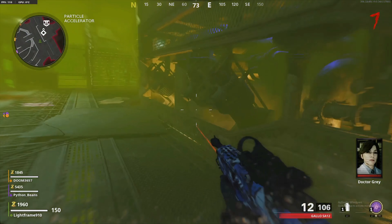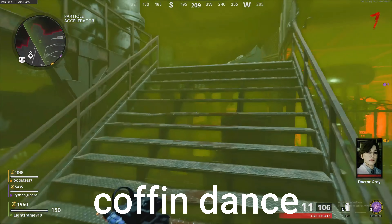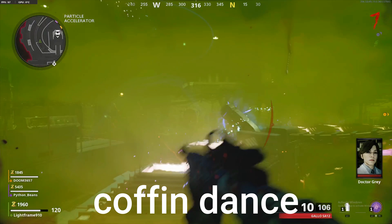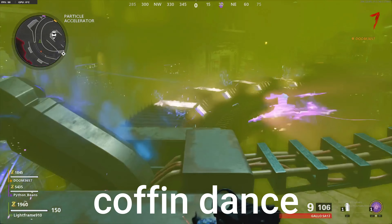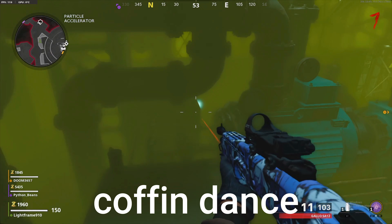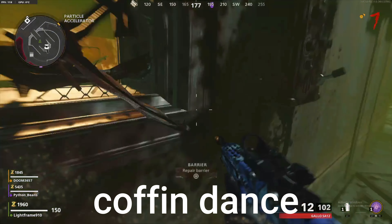Starting out, step one is to obtain the Wonder Weapon. One of the ways I recommend is with the Coffin Dance Easter Egg. Just follow this path and shoot all of these orbs. This does have quite a low chance to give you the DIE, but it is possible, so I'd recommend doing it every single time in your games.